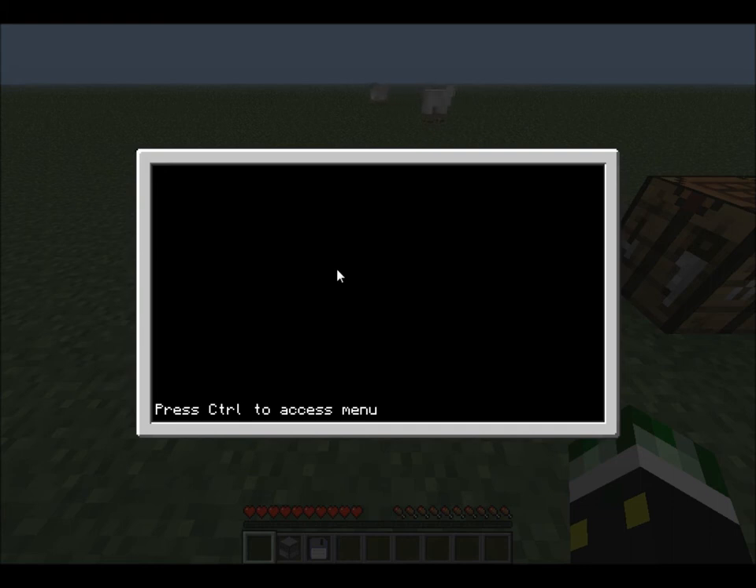Just to test this, you want to write 'print' — not 'print line', just 'print'. Sorry, I'm thinking Java; I'm learning a lot of Java. This is actually coded in LUA. We don't need parentheses, and no semicolons either — that's Java. So just do 'print' and then 'hello world'.